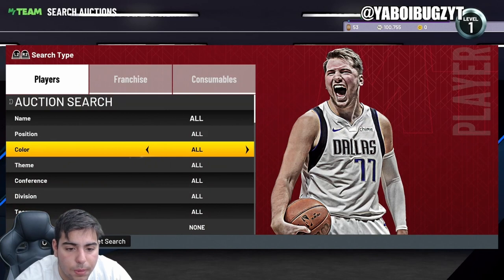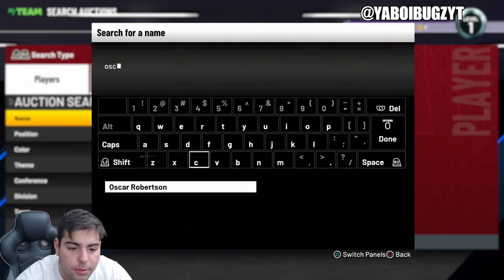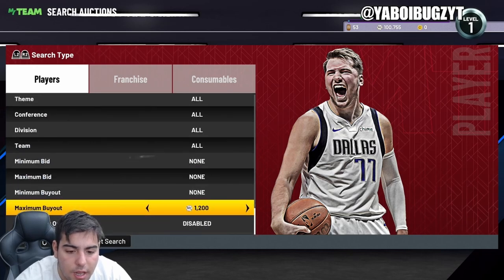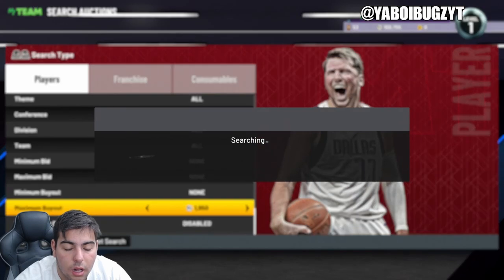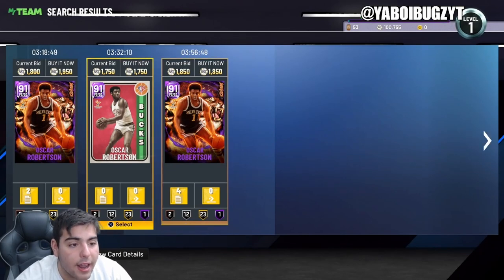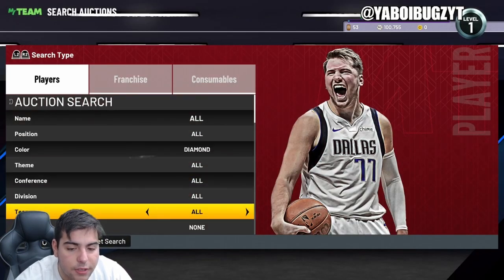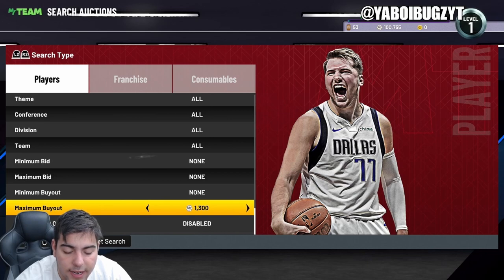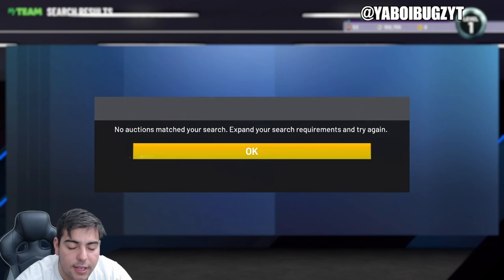Another investment I told you guys to invest in was Oscar Robertson at around 800-900 MT. Oscar Robertson is up a ton — you may double your MT off him. If you bought him at 1,800, you're gonna make at least 600 MT per card minimum, bare minimum. That's a lot of MT made once again.